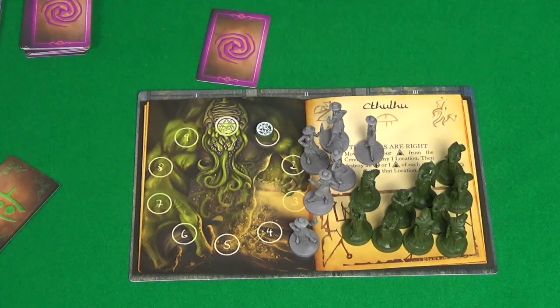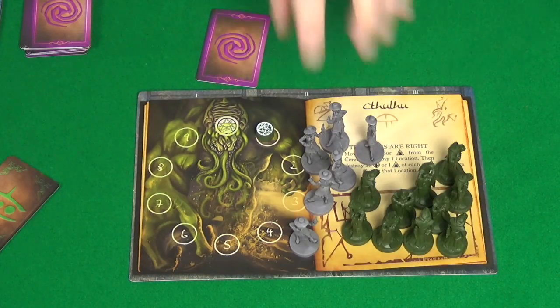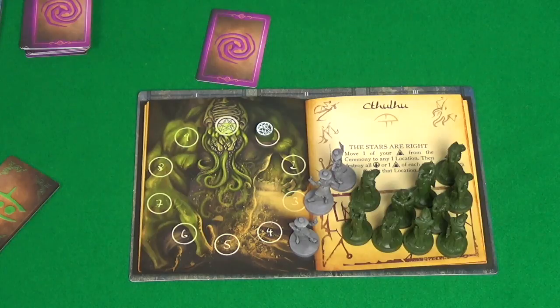The final step in a turn is to check how many investigators are in your lodge. If you have five or more, then you'll be raided, as described during the Streets of Arkham location. If you have fewer than five, nothing happens and play proceeds to the next player.